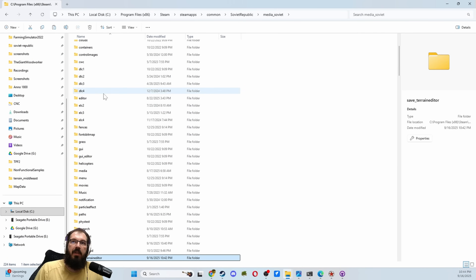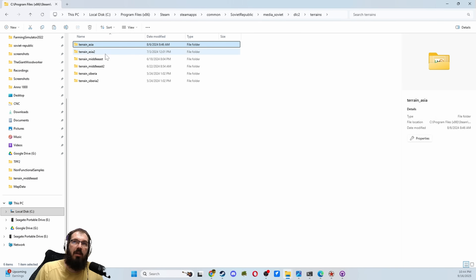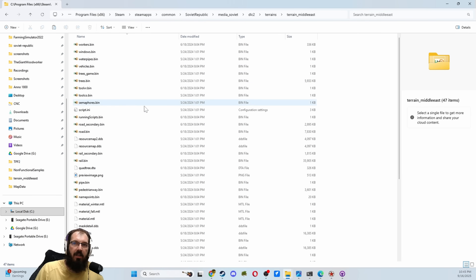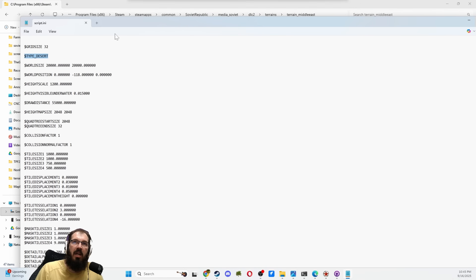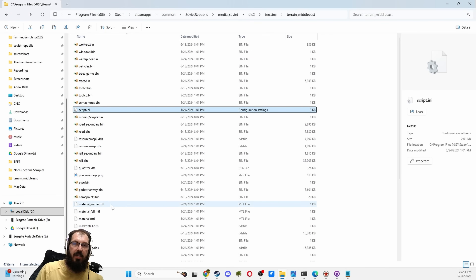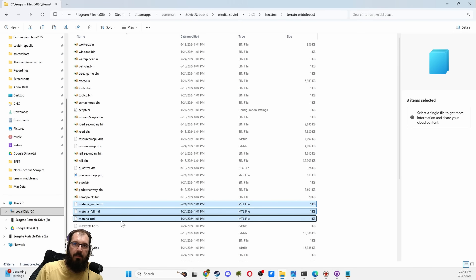In your Media Soviet folder, you will need the biome DLC for this to actually work. Then you can go under DLC 2, then go into terrains, and then you will have Terrain Asia, Middle East, and Siberia. The terrain on the map that we just saw is already Siberia, so I don't want that — I would like to change it to Middle East. There are four files of interest to us. The first one is the script Any, but there's really just one thing in here that we care about, which is the type Desert. Open it in Notepad if you want, and just have this in our back pocket. The other things that we want are Material Winter, Material Fall, and Material MTL file. These three files are specific for the biome that you actually want to run.